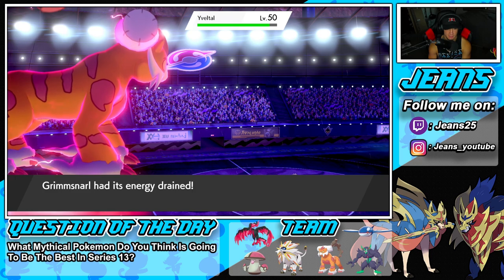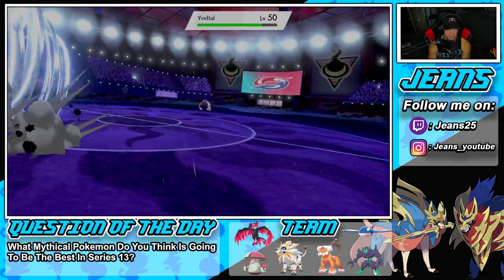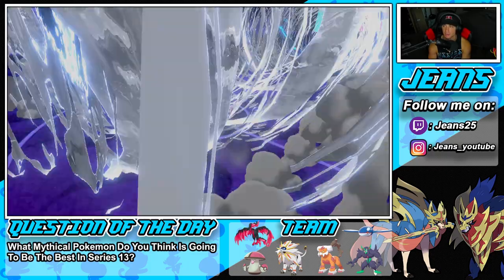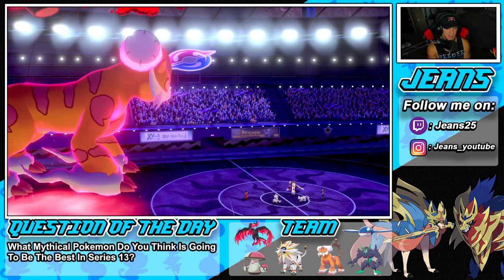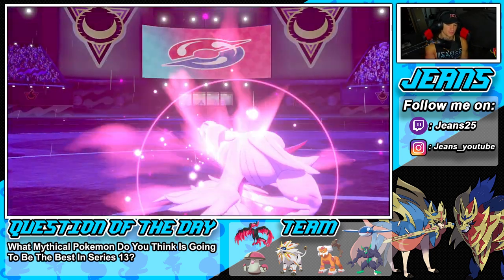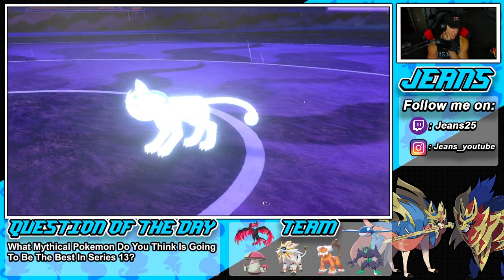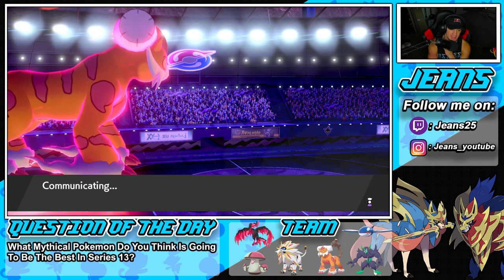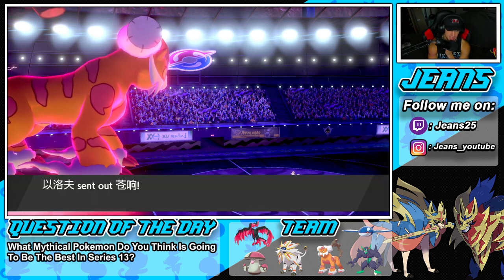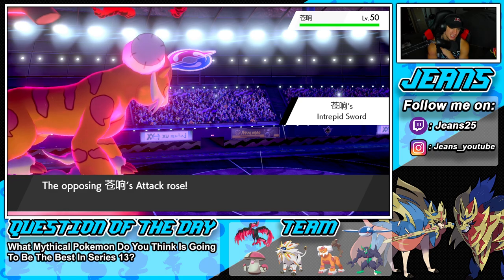I have to get off some damage on Zacian. Moltres is in the back but won't do much. Hopefully he doesn't Protect Zacian — Zacian outspeeds me, that's tough news. The Icy Wind was clutch for him keeping speed on his side. I set up Reflect — he goes for Behemoth Blade into Grimmsnarl and takes it out. Can EQ get off some damage? Landorus should be able to eat an Oblivion Wing — he does, and EQ flies but doesn't take out Zacian.